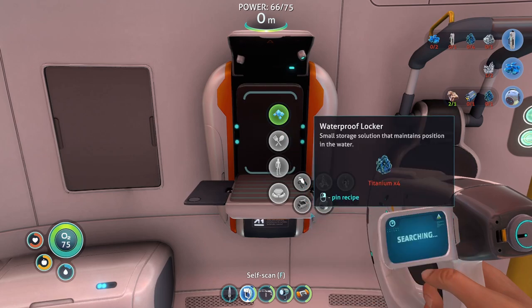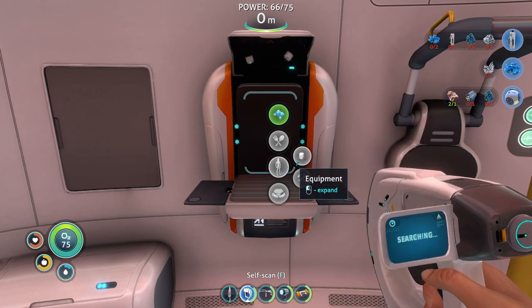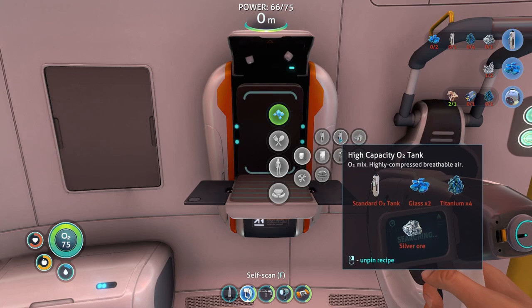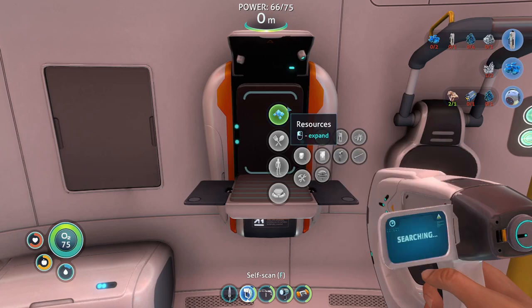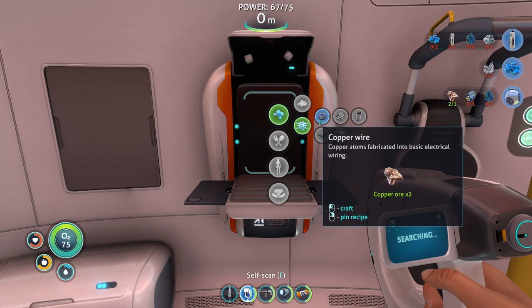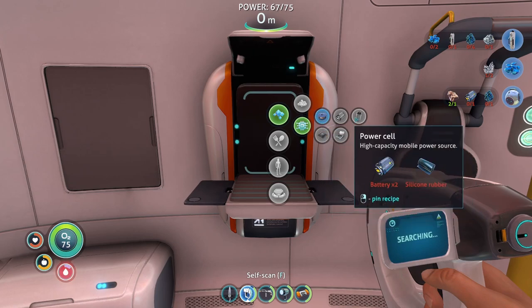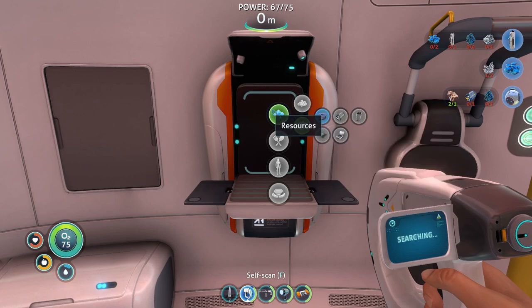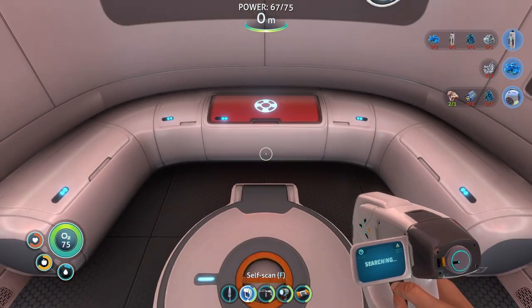Experience unknown. What do we need again? Titanium, silver. Well, I can make electrical components. What do I need to make a battery again? I need silicone rubber. Oh no, oh no.